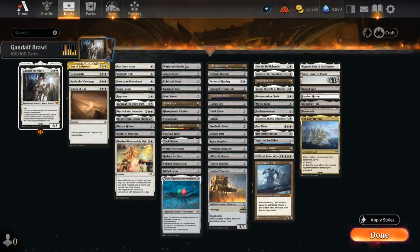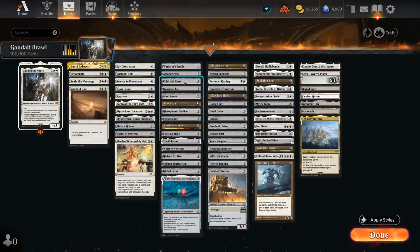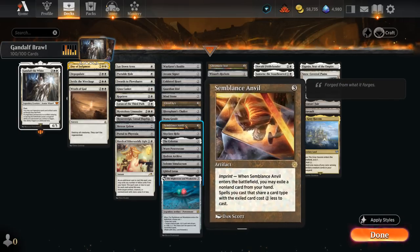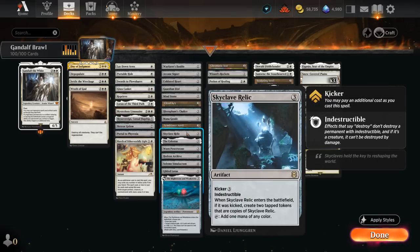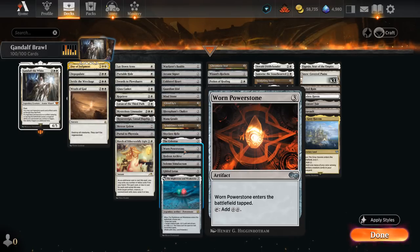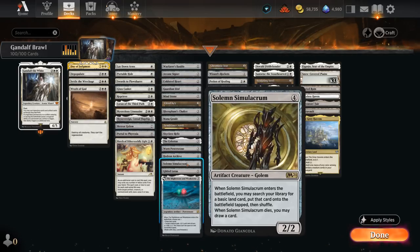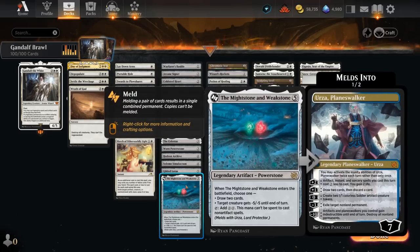In the Ramp category: Wayfarer's Bauble can be played turn 1 and sacrificed turn 2 to get a Plains. Then the typical 2-mana artifacts: Arcane Signet, Cold Steel Heart, Guardian Idol, and Mind Stone. Cloud Key gives artifacts a 1-mana discount; Semblance Anvil requires a card to be exiled but gives a 2-mana discount. Skyclave Relic is also nice with Gandalf if we kick it — we get to make double the tokens. The Hedron Archive can tap for 2 or be sacrificed to draw. Gilded Lotus taps immediately for 3 mana. Solm is great both when it enters with Gandalf and when it dies.